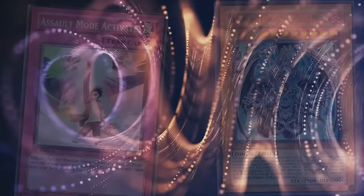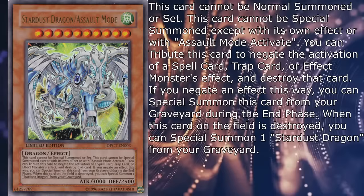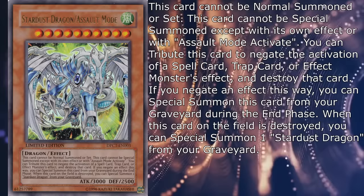Stardust Dragon Assault Mode, as is tradition, is 2 levels higher and has 500 more attack and defense than the original, can only be special summoned by Assault Mode Activate, and it revives the original from the graveyard when it's destroyed — and basically has the same effect as Stardust Dragon, except that you can negate any card or effect instead of just destruction.